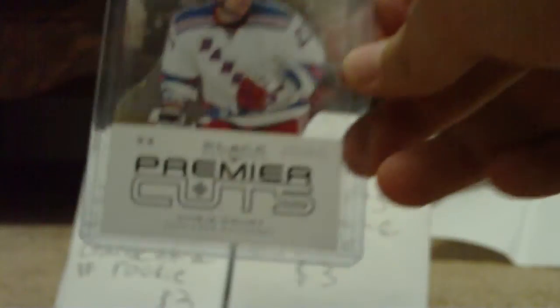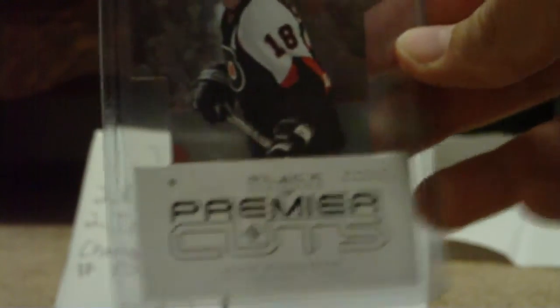Now on to some better cards — four Premier Cuts, all from 08-09 Black Diamond. I'll do the one that books lowest first: Chris Drury Double Diamond — books 20. The rest all book 30: Marian Hossa Single, Mike Richards Single, and Marian Gaborik Double. Let me know if you want any of those — all for trade.